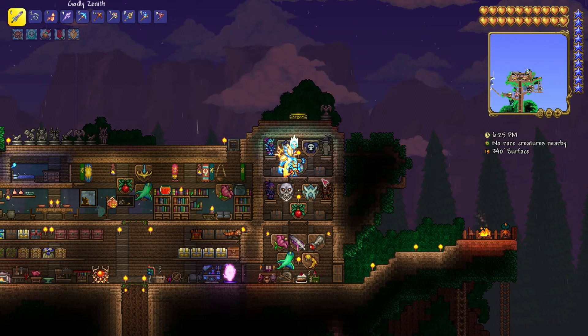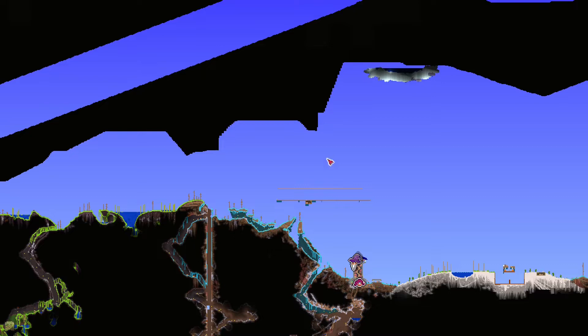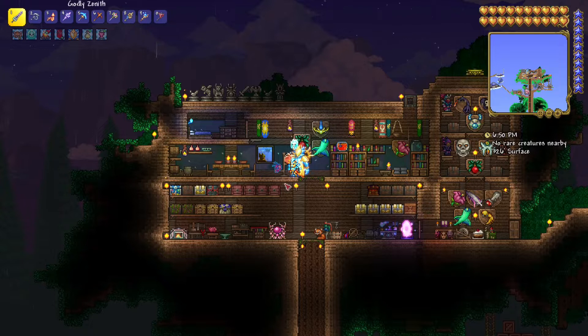Hello and welcome back to Terraria. Last episode we beat the frost moon and got some cool trophies. This episode I want to kill the Empress of Light. The Empress of Light is a Hallow biome boss, and you don't have to fight her in the Hallow, but the summoning item for the boss spawns in the Hallow.